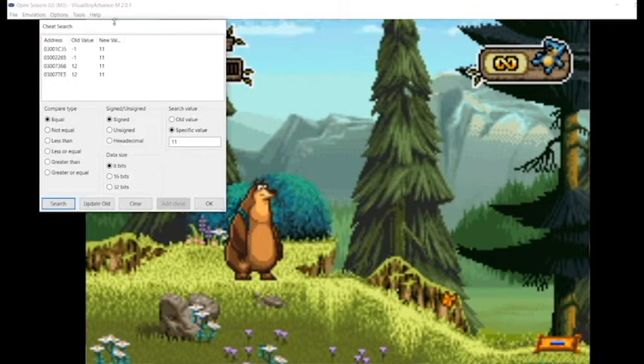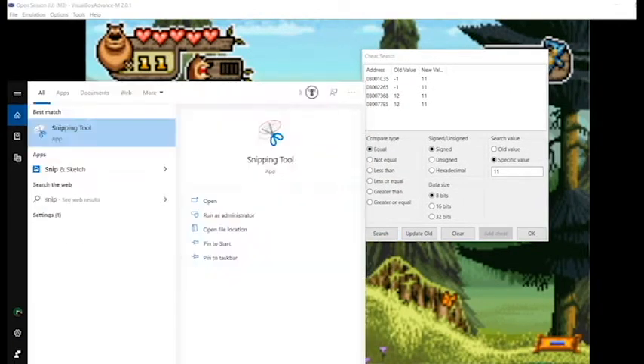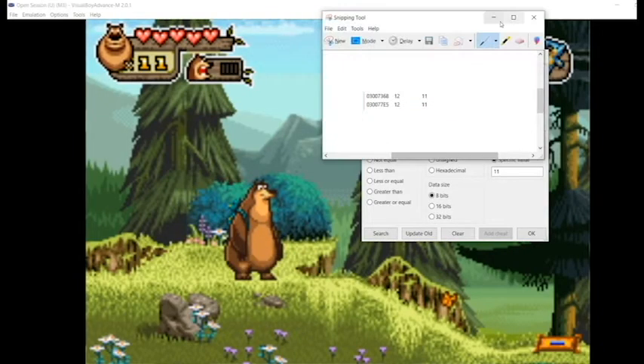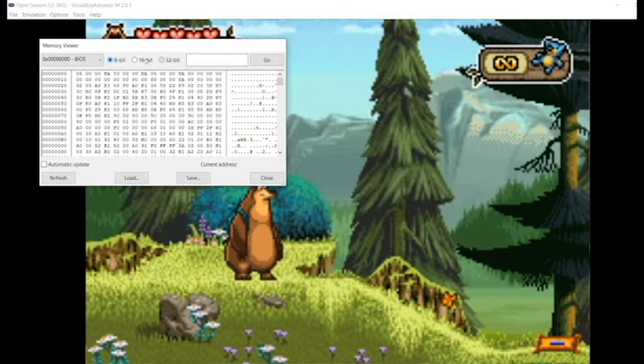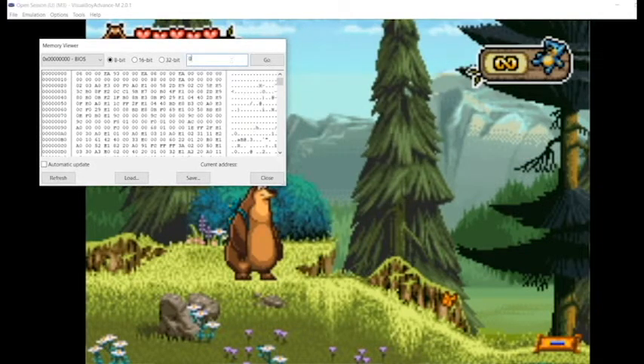What you then do is write down those addresses - I'll just snip them real quick. Then we'll close that and go back to the memory viewer. Switch to 8-bit mode, then type in that memory address. I've already tried both of these, so I know it's the second one that changes it, so we'll type in 0300 77E5 and hit Go.